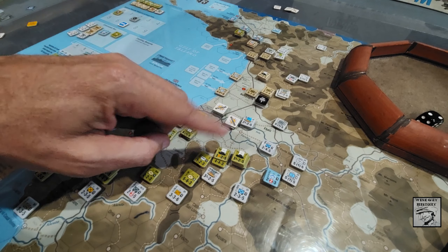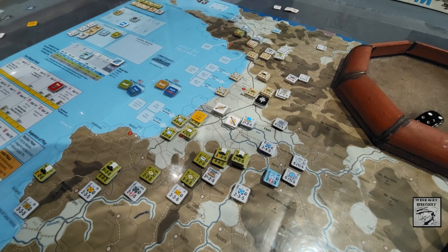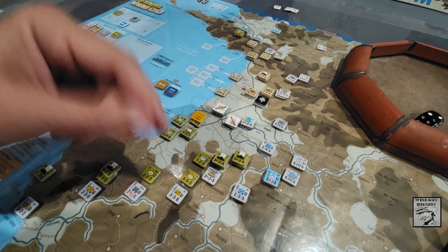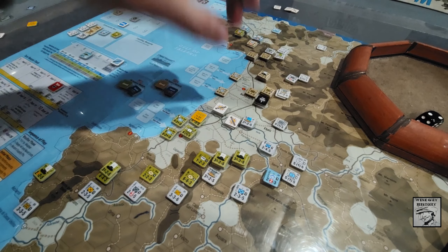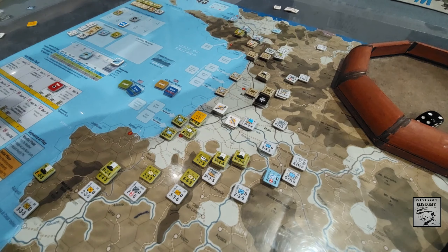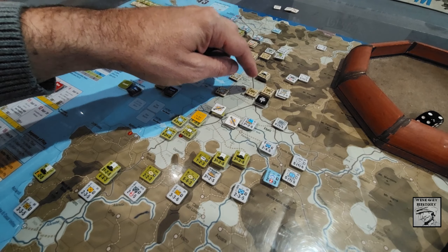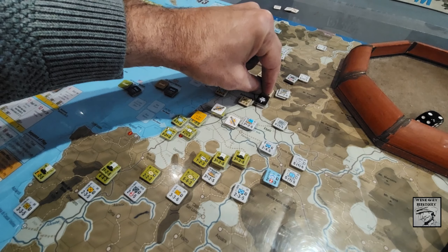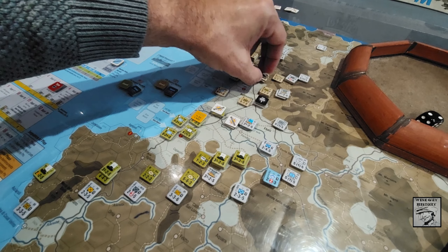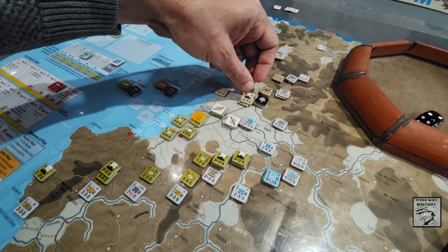Now we move to the German combat phase. We're looking at just the one combat: 8 on 5, which is 1-to-1. They're in the clear. We throw in our corps artillery - that goes up to 2-to-1. Then 3-to-1. But it's one to the left for rain, so back down to 2-to-1. A roll of 5 is a DR2 result, so they retreat 2 hexes across the river.